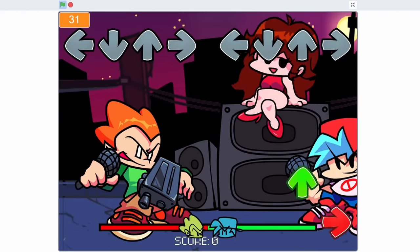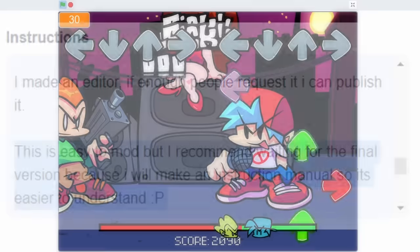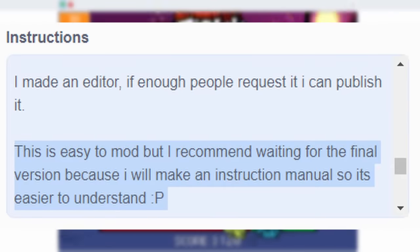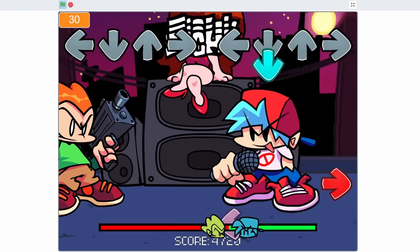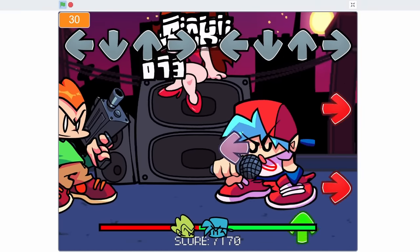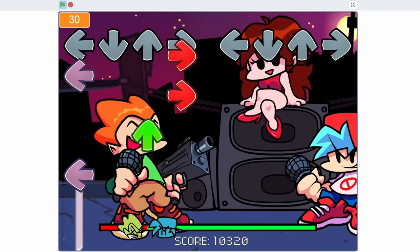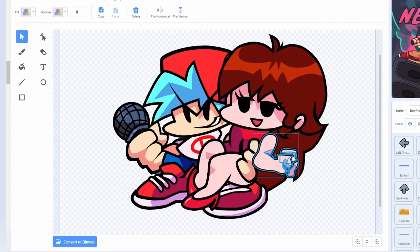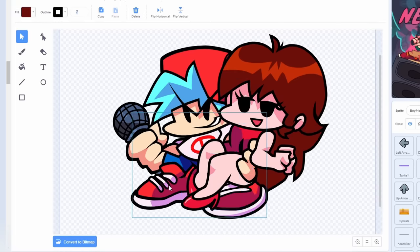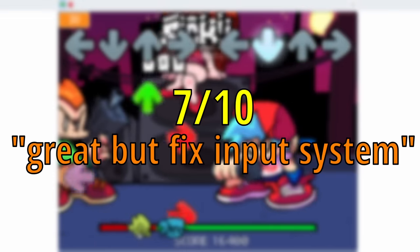This port is still in its early stages, which explains the messy code and the converter not being public. Downloadman said he would have instructions on how to mod for the final version, but in its current state, the modability is okay at best. For optimization, the game runs pretty smoothly. Something I want to point out is that all the sprites are vector traces, which gives it a unique look. Overall, this port gets a 7 out of 10 — great, but fix the input system.